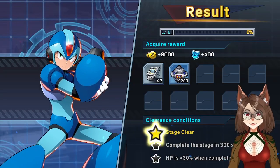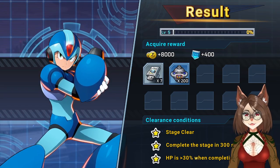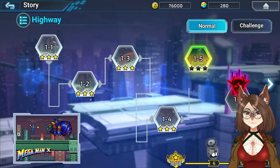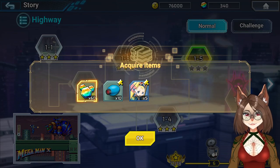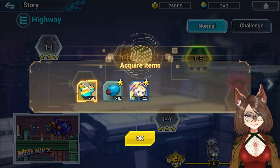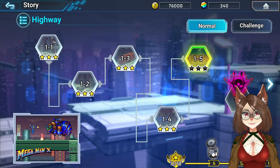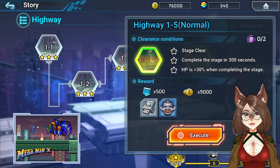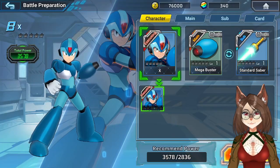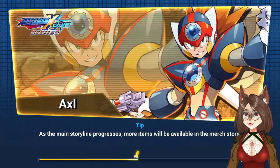Alright, now level 5. Another set of 3 stars — nice. Gonna open this one. We can have another 5 puzzle pieces for this character — I don't know her name off the top of my head. So we're gonna do one more stage and then call it a day.